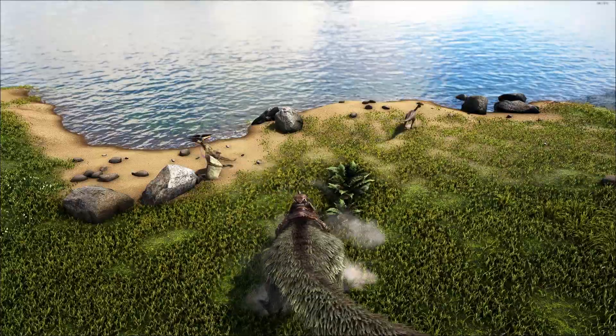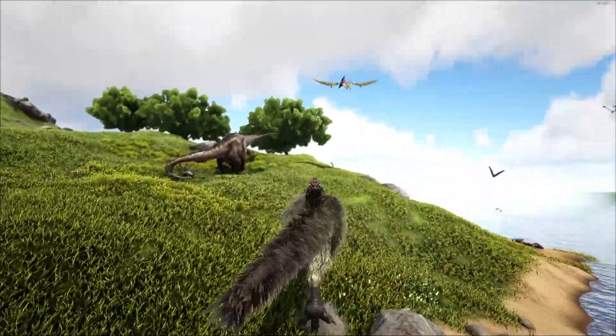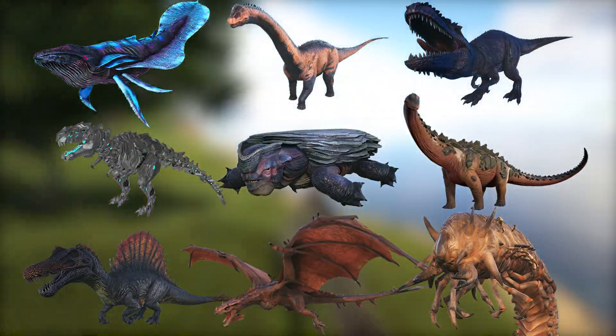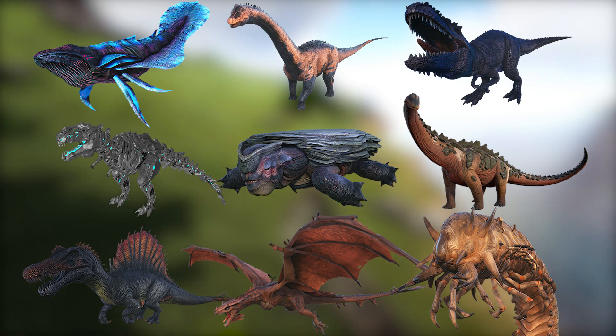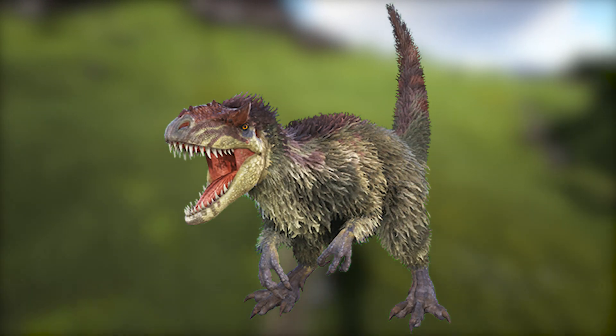The fear roar is a debuff that makes non-allied creatures sprint away uncontrollably, and since it affects nearly every dino in the game, you're limited to the few unaffected creatures that you see on screen. Additionally, the fear roar can enrage certain creatures and cause them to attack, like mammoths, rock drakes, other UDs, and a few more.